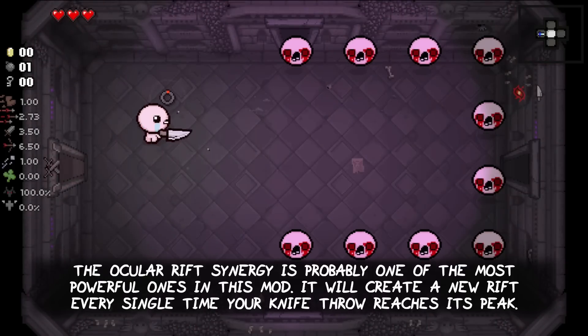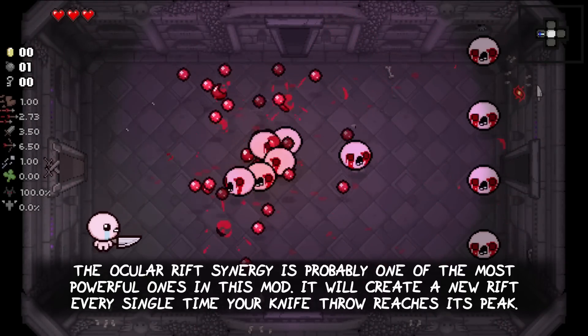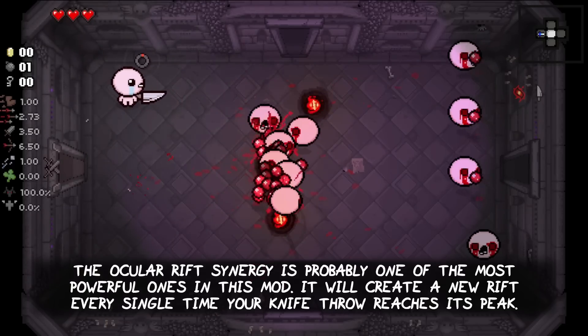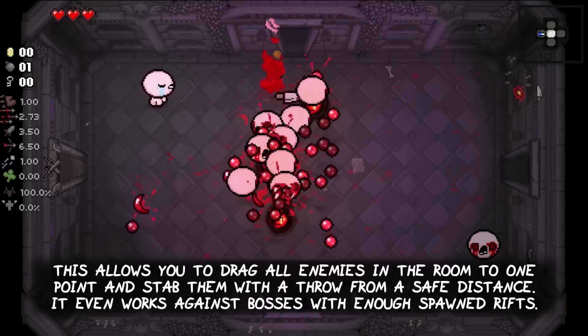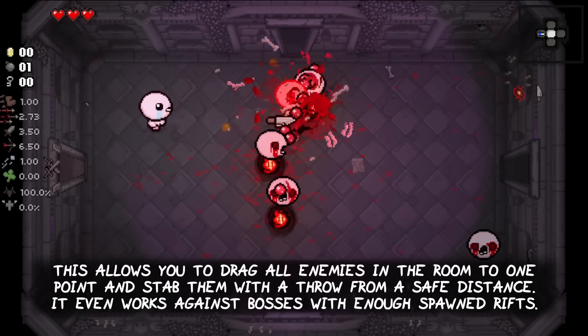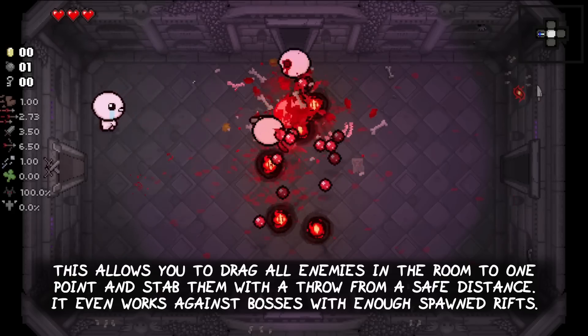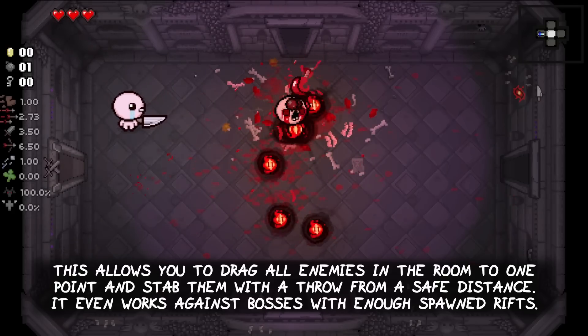The Ocular Rift synergy is probably one of the most powerful ones in this mod. It will create a new rift every single time your knife throw reaches its peak. This allows you to drag all enemies in the room to one point and stab them with a throw from a safe distance. It even works against bosses with enough spawned rifts at the same spot.